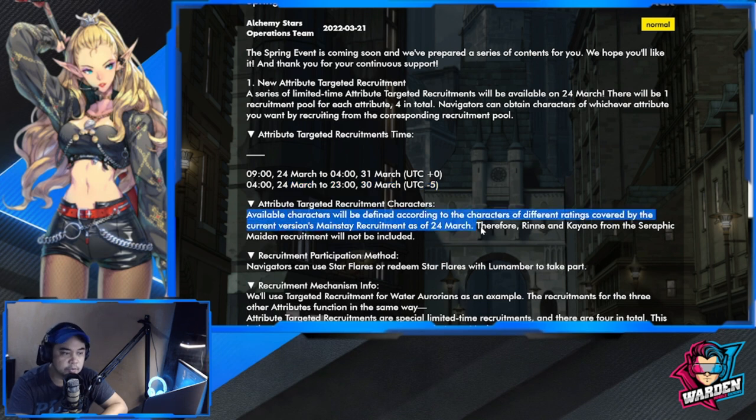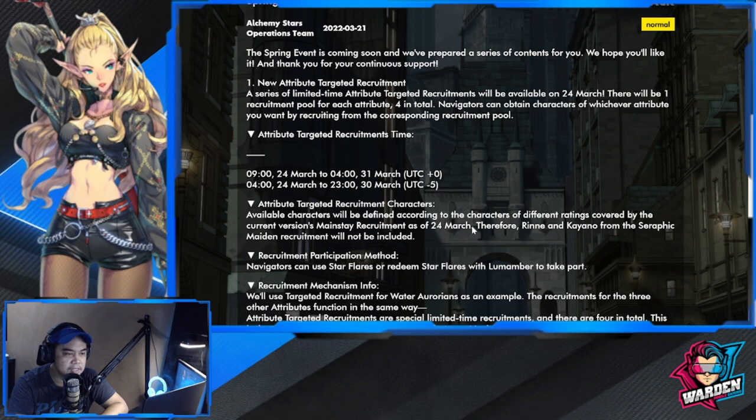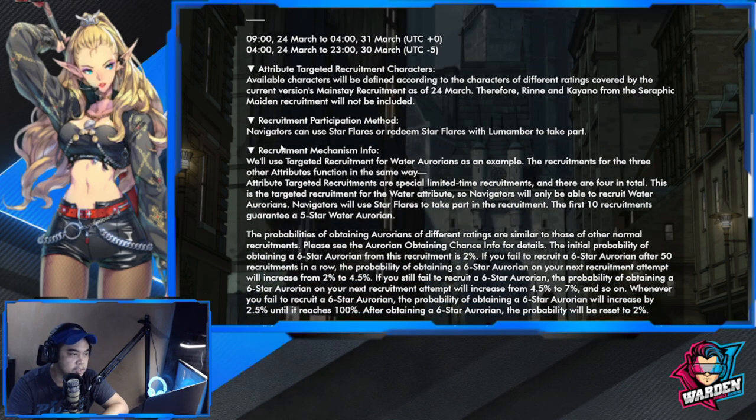The available characters will be defined according to the characters of different ratings covered by the current version's mainstay recruitment as of March 24th. Take note: Rin Kayano from the Seraphic Maiden recruitment will not be available in that pool. Navigators can use star flares or redeem star flares with Lumember to take part.